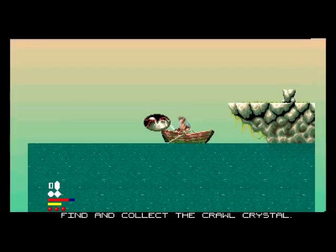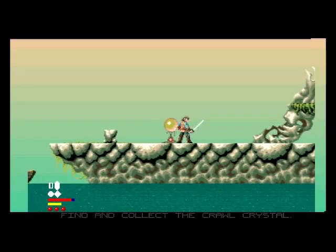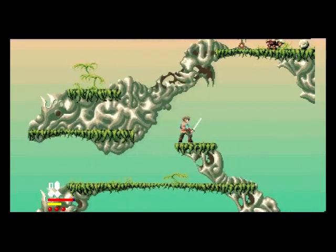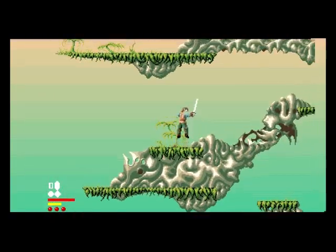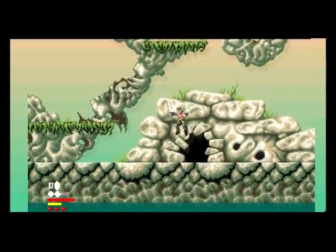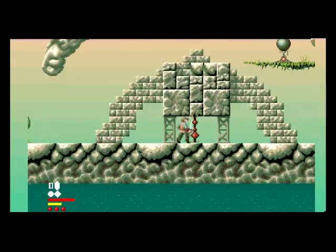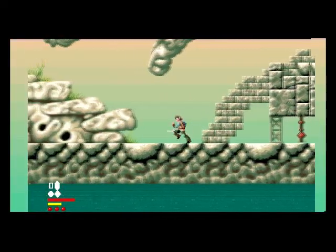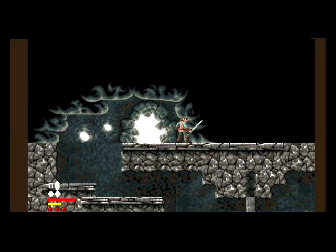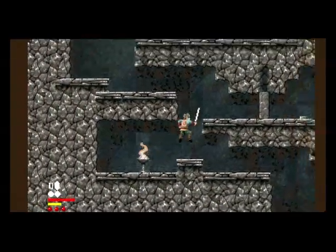Oh, what's this? I don't know what these orbs do — I think if you touch them, that's a checkpoint where you continue if you lose a life. I don't think this supports two buttons, which is the thing — a game that came out that late, why can't it support two buttons? Oh wait, I can go in the cave though.